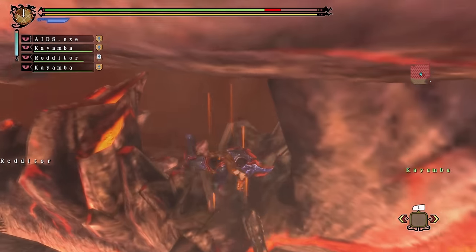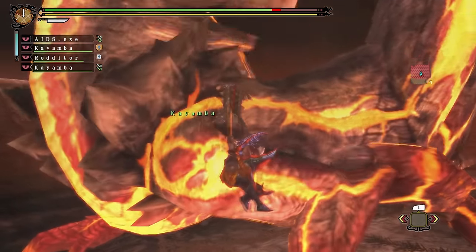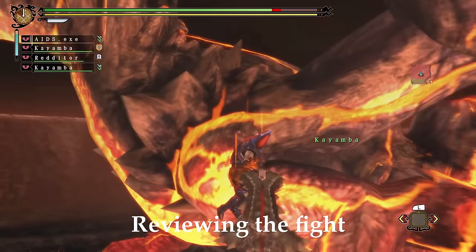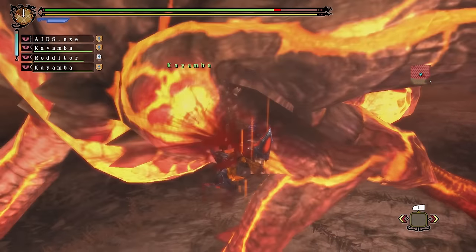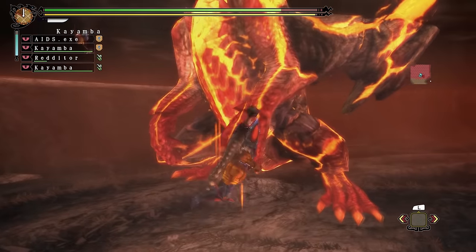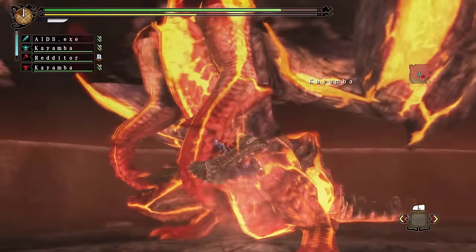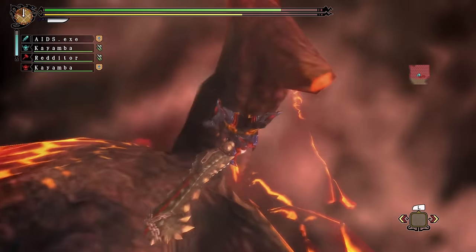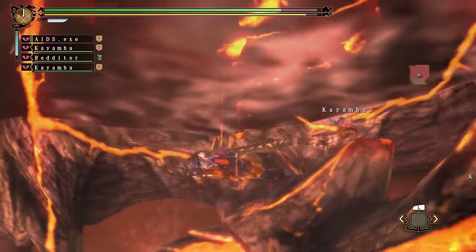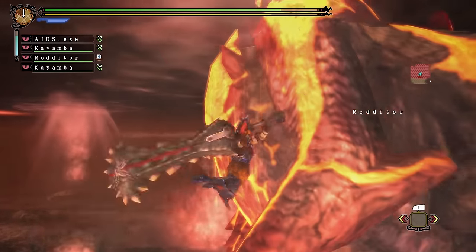Dire Miralis also has quite a few similarities to the Fatalis trio, but bears the most resemblance to White Fatalis out of the three. When the fight starts, a cutscene will play showcasing Dire Miralis showering the arena in meteors and roaring. Personally, I think the Dire Miralis fight is very interesting, all because of the shift from water combat to land combat. It epitomises the experience of playing third gen Monster Hunter, having both water and land. Once the cutscene ends, fireballs will start to rain down on the shores of the Tainted Sea. The best way to engage in the fight is by breaking the magma cores on Dire Miralis's body, as the player should try to break these parts during the fight as they will deal the most damage.